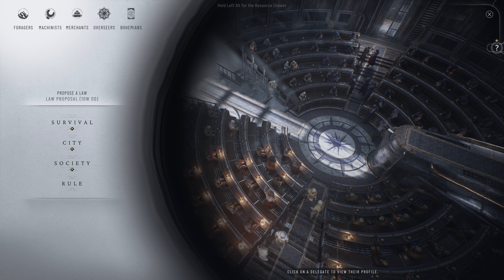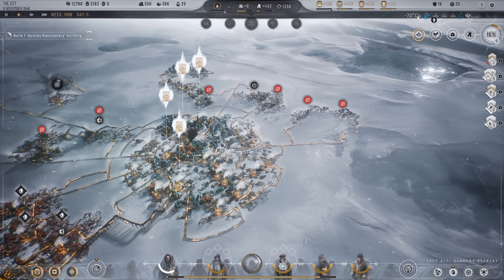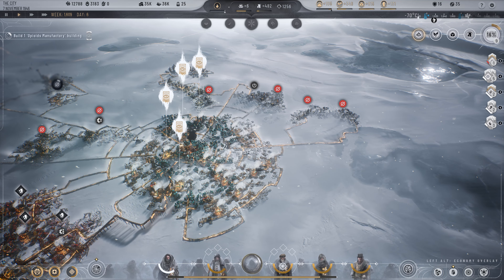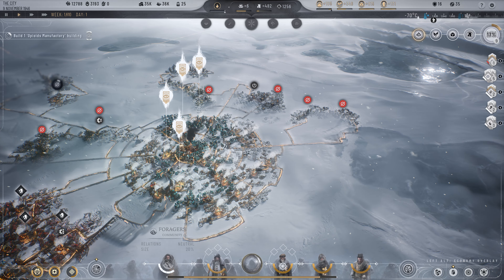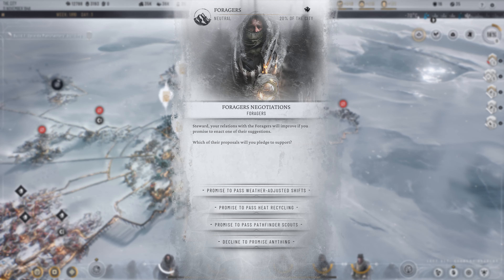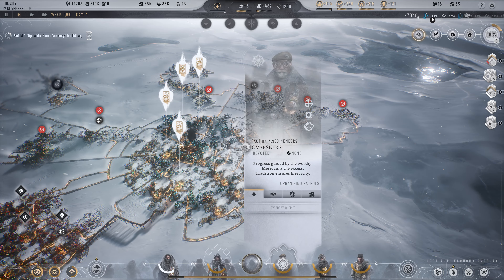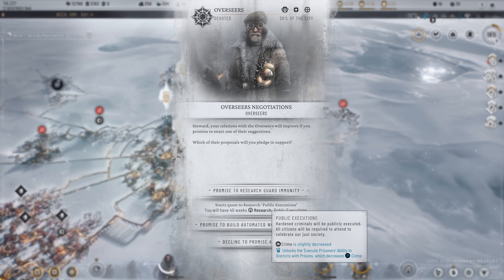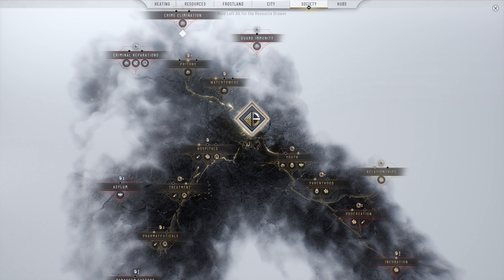For research, a great tip is that when you have researched your necessities and want to research more to progress the game but the research is not urgent, make sure to make promises to factions to do that research. You will complete the research and also improve your relationship and trust with that faction.